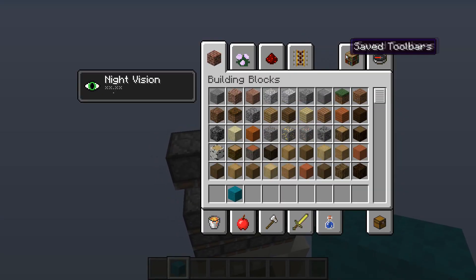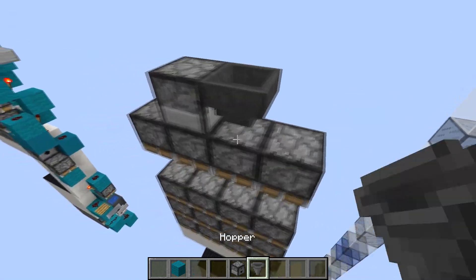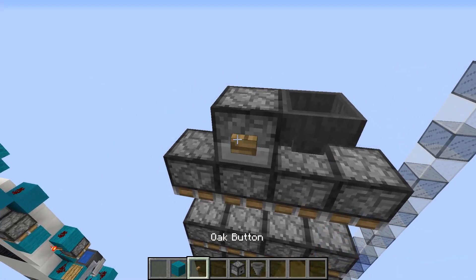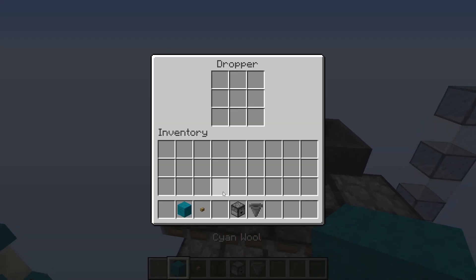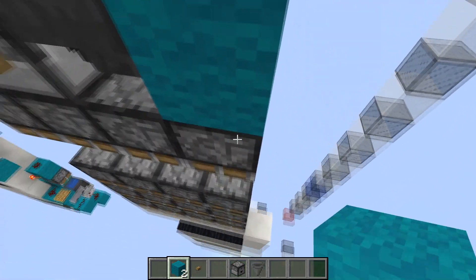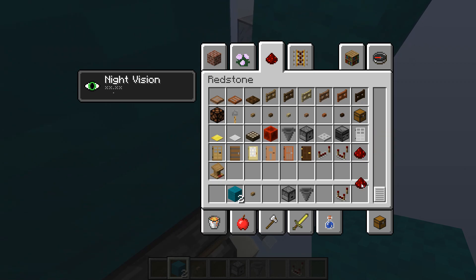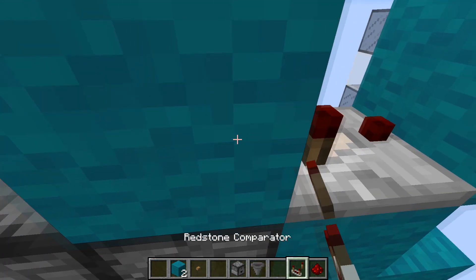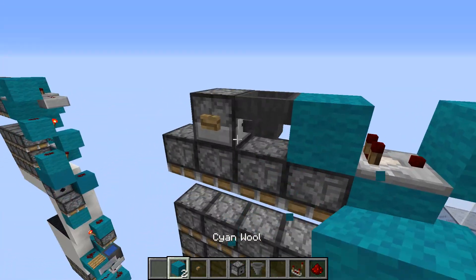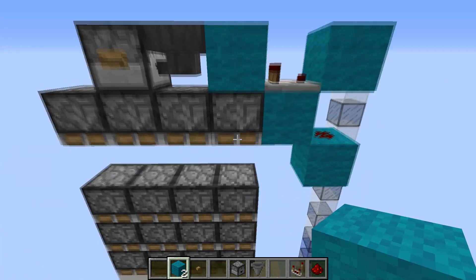To power the door, we'll start with a dropper-hopper — this is how we're going to power all four normal pistons at the top. A wooden button here will power three of the four pistons, but to power the last one you only need one item in the hopper. A comparator here will detect the output from the hopper through a block and power the dust, which will power the last piston. Now all four pistons get extended — this one's a bit late, but that doesn't really matter.